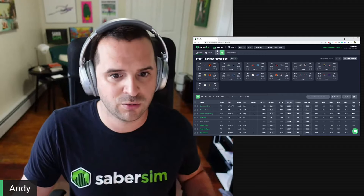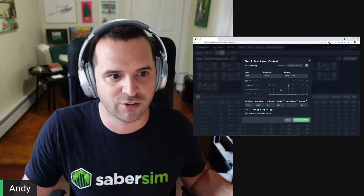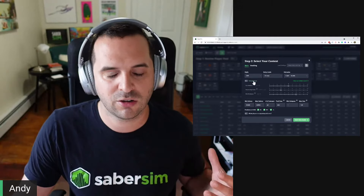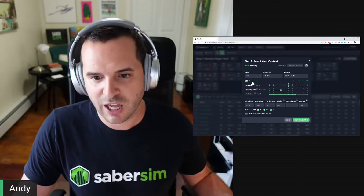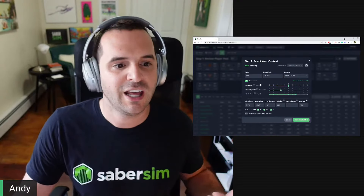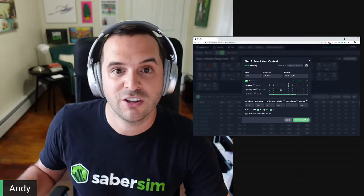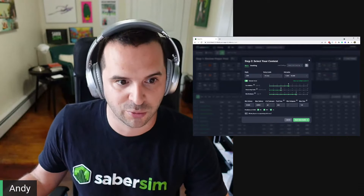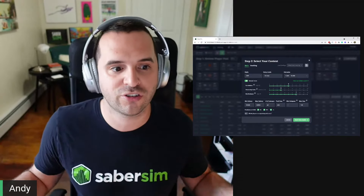When you're ready to build lineups, just click the button up here. You'll see standard settings like min/max salary and number of lineups, but you also see our sliders — this is where we incorporate all of that simulation data. The correlation slider controls the impact of correlation on your lineups. A higher weight favors players who are positively correlated — players who do well when the other does well. The higher your correlation slider, the larger your stacks are going to be.